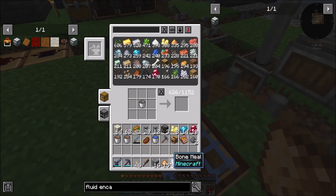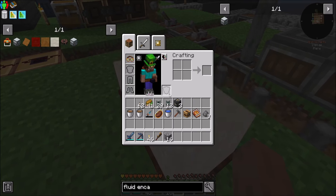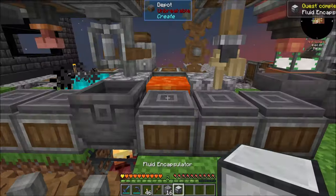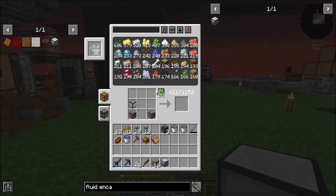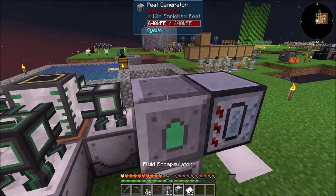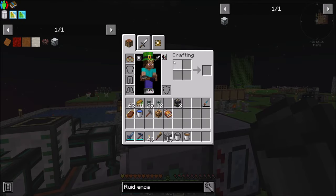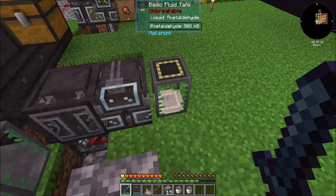So now we should be cool. You guys are done. Boom, boom. I guess I grabbed an odd number of stacks, but I'll fix it. You go in there, you're ready to go. Now we have a fluid encapsulator — number one, that's a quest complete! And number two, it's going to be needed for duroplast — 200 millibuckets with paper, which should not be a problem because all the sugar cane in the world is ours. With phenolic resin — one paper to one duroplast sheet. All the phenolic resin we make just goes into making duroplast sheets, full stop.